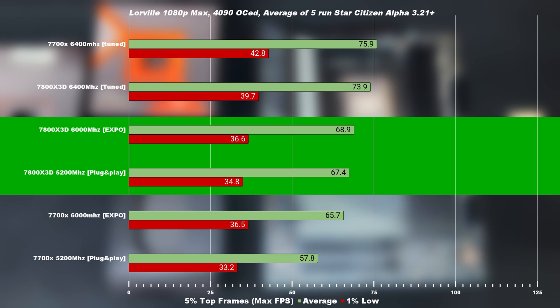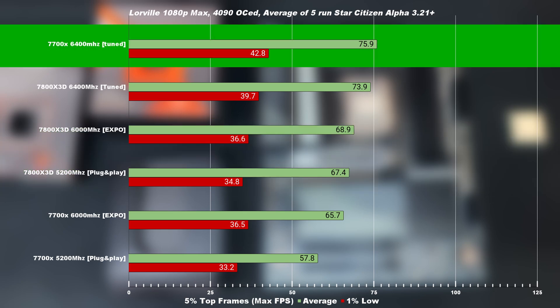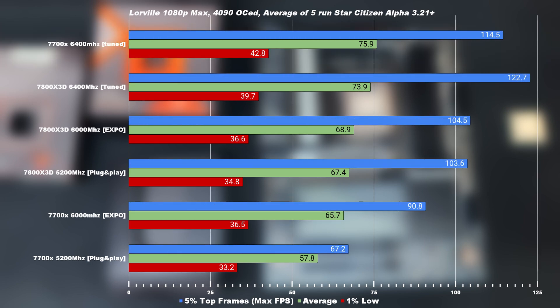As expected, once tuned, the 7700X takes the lead and beats the 7800X3D. It's arguably tied on average, but it's clearly much smoother with an 8% higher 1% low FPS, giving an overall smoother Star Citizen experience. What we're seeing here is a clear example of the 96MB Vcache not being big enough for high rendering complexity.